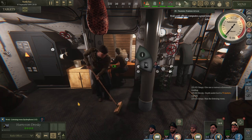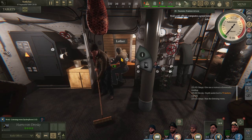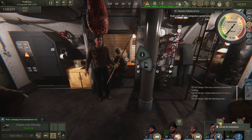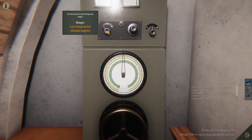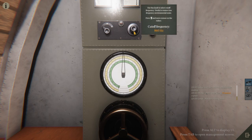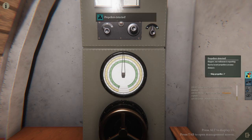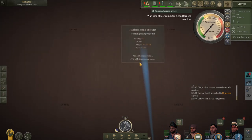Station is occupied by Dresky. He wasn't in the right spot, maybe. The hydrophone — he needs to select frequency. Low frequencies for distant targets. He needs to adjust the volume. Propellers are detected! So we're still on the right course — sort of.